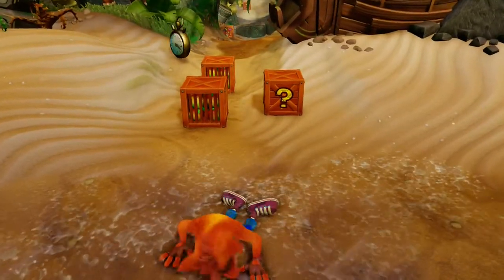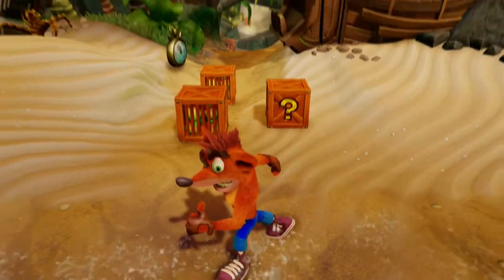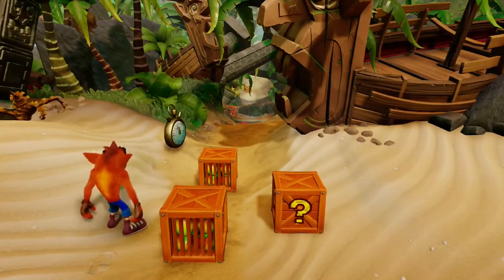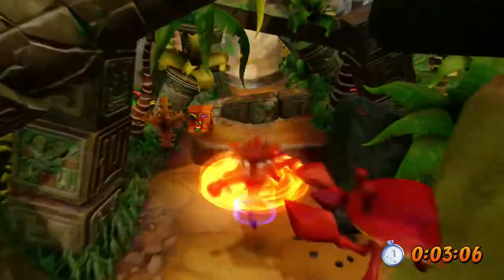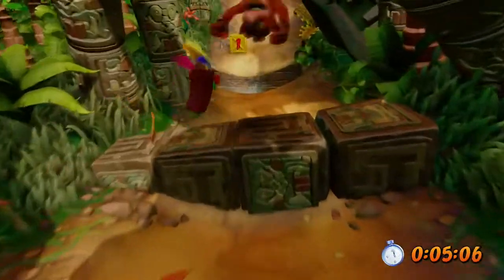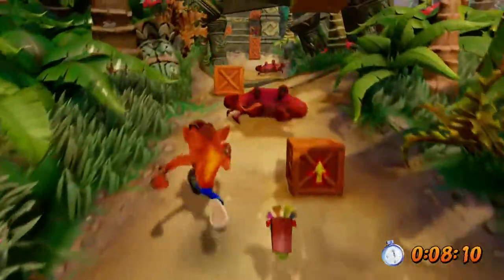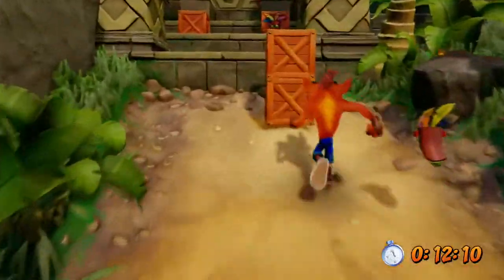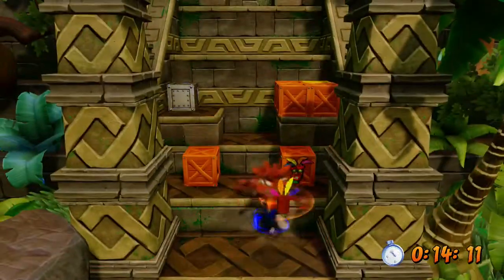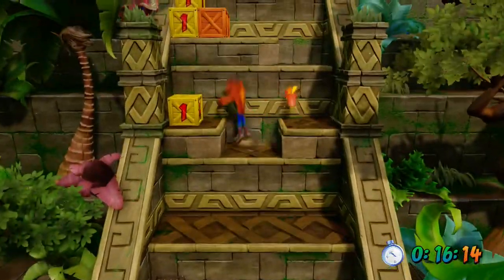Alright guys, here we are back at the very first level. For those of you who don't know how relics work, basically what you gotta do is you get this clock and then you run to the end of the level without dying as fast as you can. And there are these yellow time crates now too - depending on the number it shows, that's how many seconds the clock will freeze for. So that was a one, so it froze for one second.